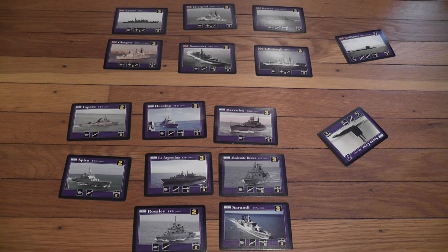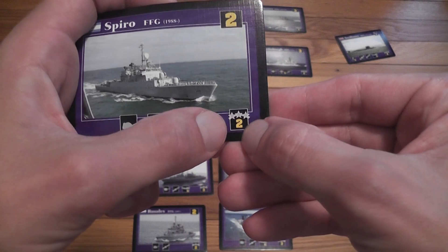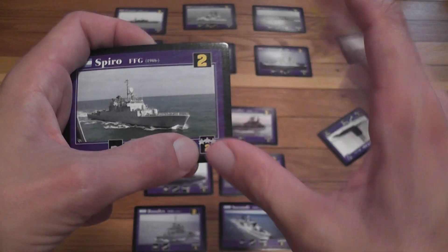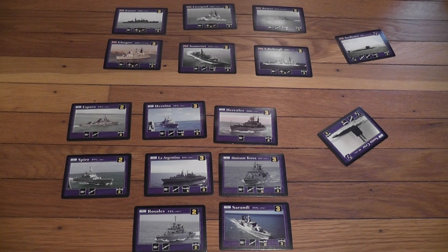Ships forming your fleet are represented by cards. Cards have a value printed in the bottom right corner, which applies only to ships and submarines, not to action cards. These cards have a value which you use when you're building your fleet. In a standard scenario you have 25 points to build your fleet, though you may choose to play with fewer points, especially against certain fleets that do not have many cards. Scenarios may instruct you to use a different amount, but 25 is the standard.